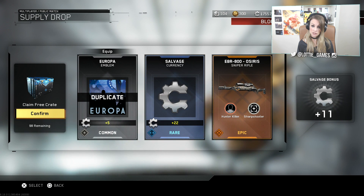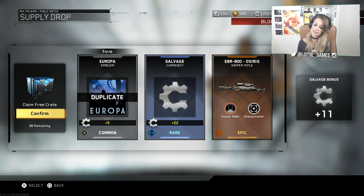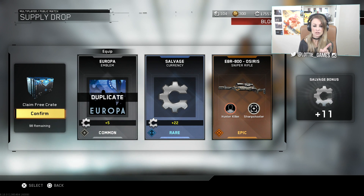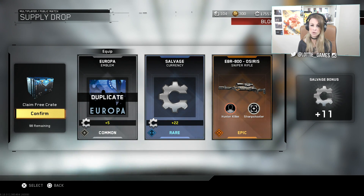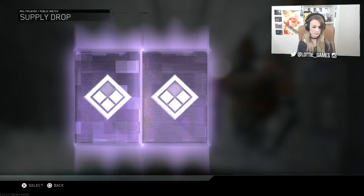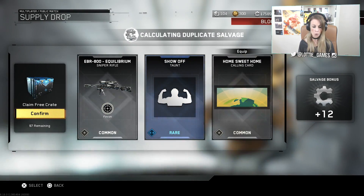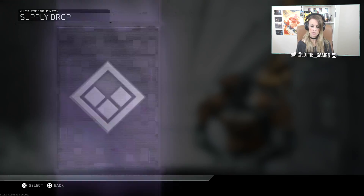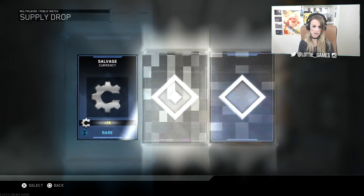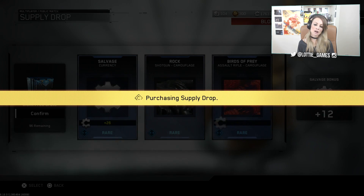The EBR 800 Osiris! A lot of snipers are probably feeling pretty chuffed with that. Actually, I can get behind this because the EBR 800 is also an assault rifle, so we can work with this. So we have got one epic weapon from these supply drops — not bad at all.